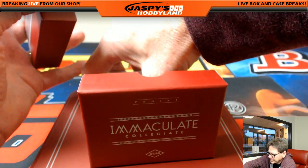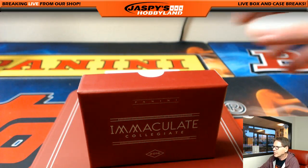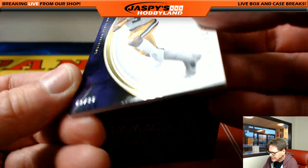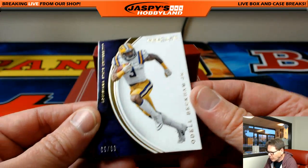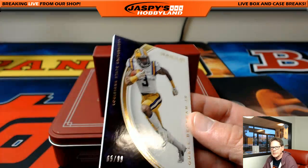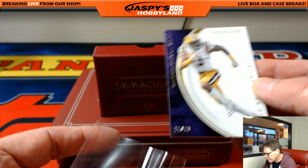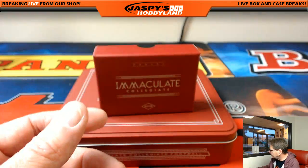This is a nice stack so far. Here we go. First up, 65 out of 99 — Odell Beckham Jr. That's the New York football Giants. That's Jeremy's. 65 out of 99, going to the Giants.